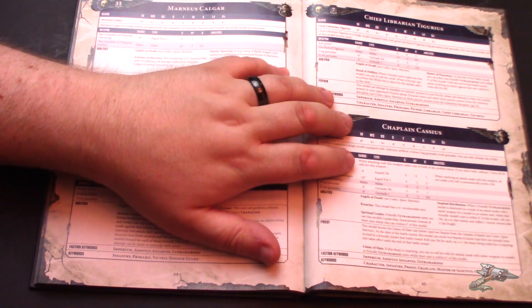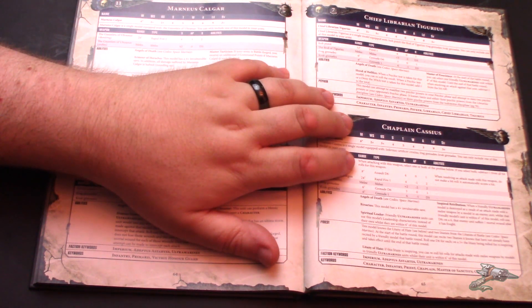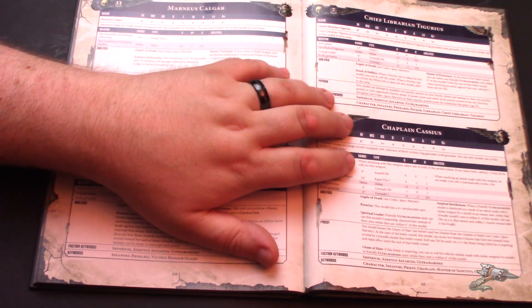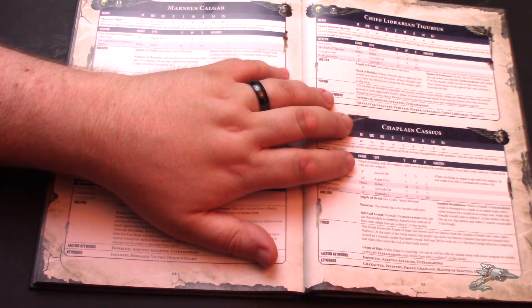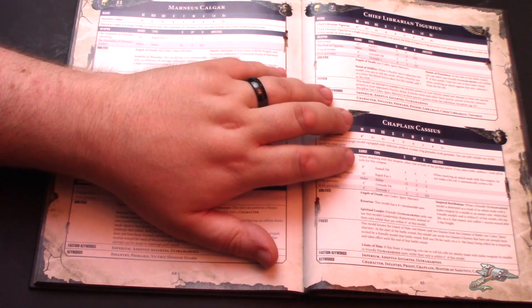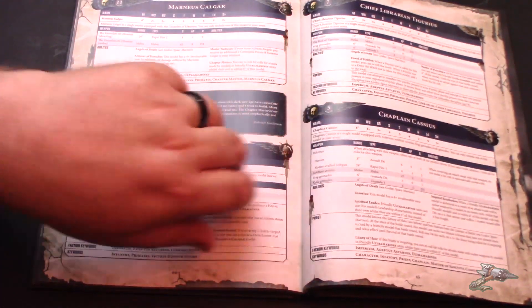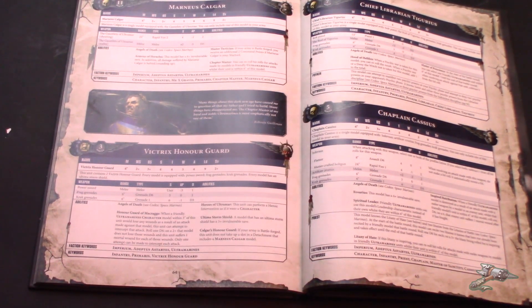Let's move on to Tigurius. The Rod of Tigurius is now minus three AP — really solid. He still has the Hood of Hellfire and the Master of Prescience, both of which have been improved. He's still pretty good; he can manifest two and deny two, and he knows three psychic powers from either the Space Marines discipline, the Librarius discipline, or the Indomitus discipline — which is the new one in this book, all about mental fortitude.